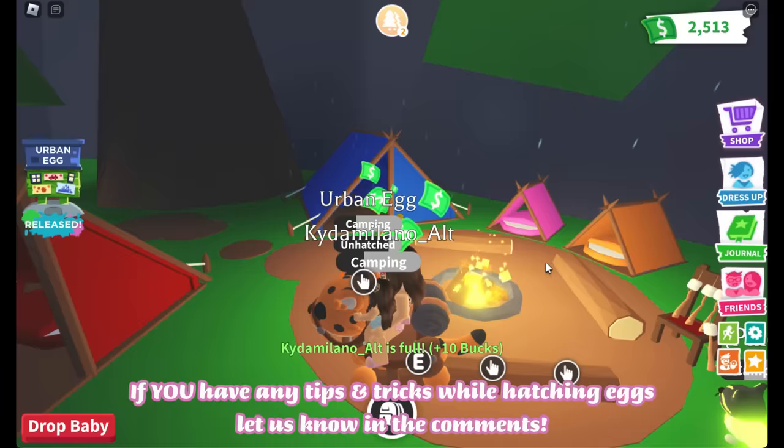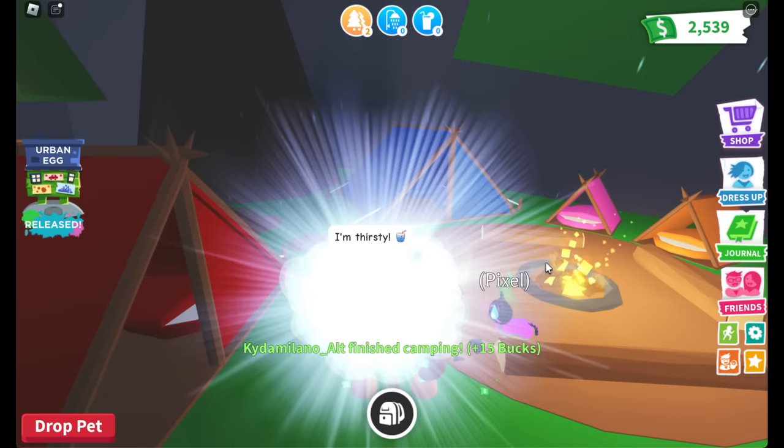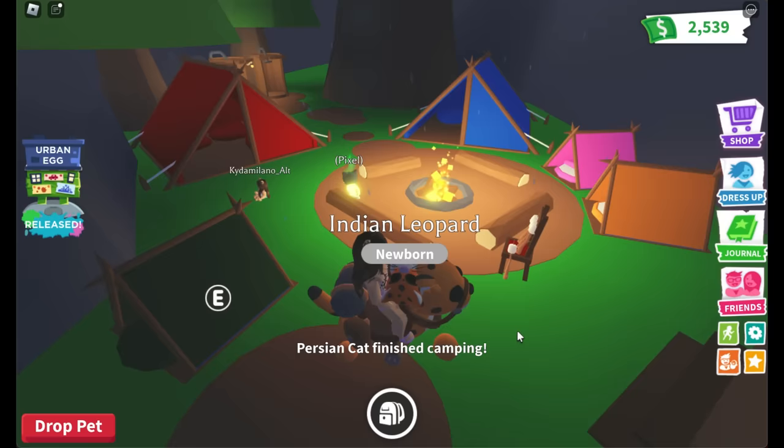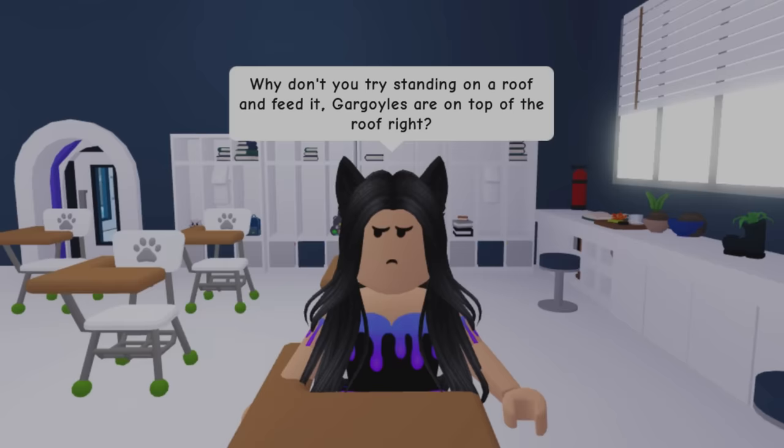If you have any tips and tricks while hatching eggs, let us know in the comments. The egg hatches — it's an Indian leopard! It is my favorite pet, but not the pet I wanted right now. I'm still happy with it; I'm collecting more so I can make a mega neon soon. I won't call this a fail — let's try something else.